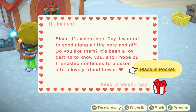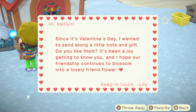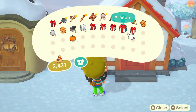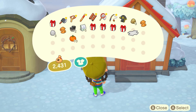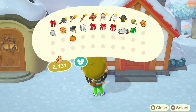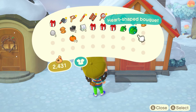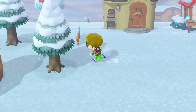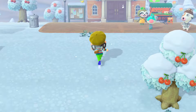In my case it's from Lily and it says since it's Valentine's Day I wanted to send along a little note and gift. It's been a joy getting to know you and I hope our friendship continues to blossom into a lovely flower. You're going to get two bouquet flowers, and I believe you might get chocolate from one of your villagers — it kind of just depends.